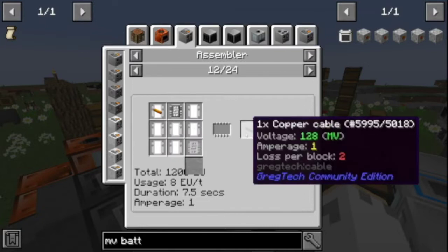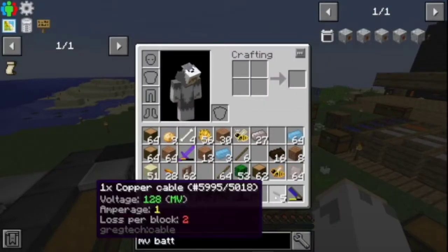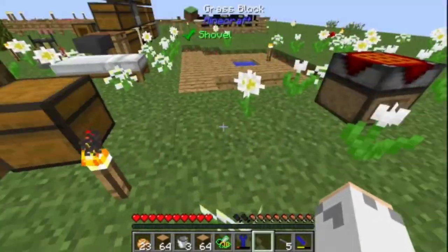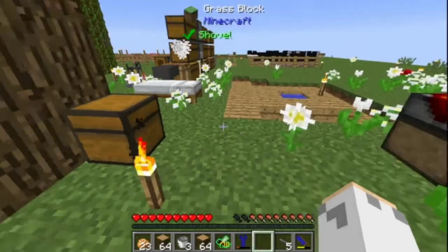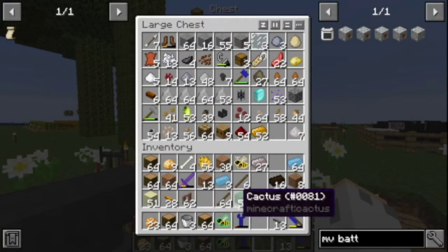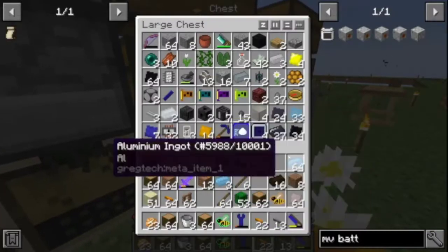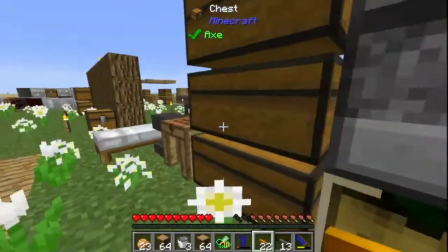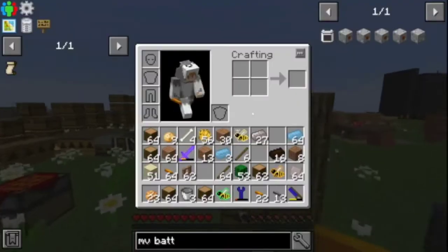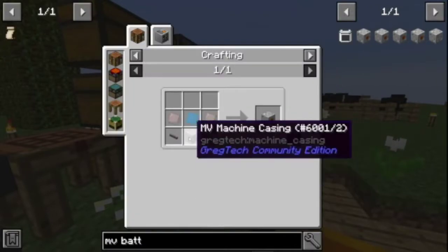I'll do that when I need to. But where do I have all these wires? Got some in here. Some copper in here. Got some normal copper down here. So to make this it requires a bunch of aluminum plates, which I just got to check if I have.